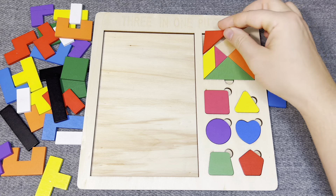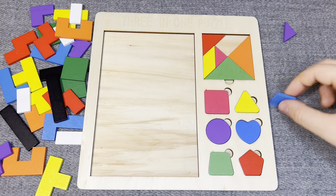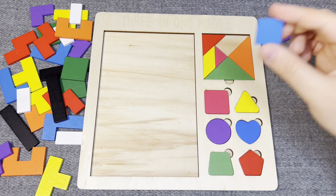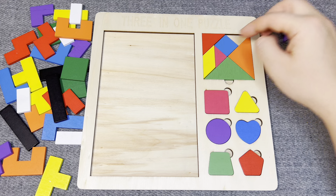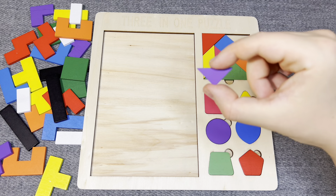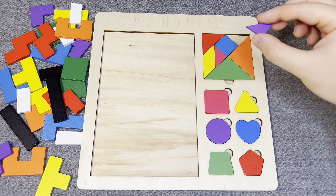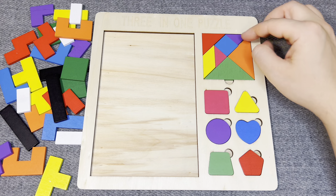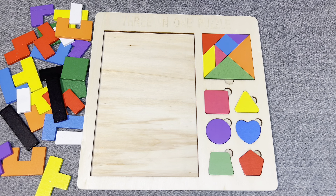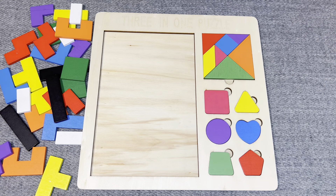This is red triangle. Oh, nice! This is blue square. Great! And last one — this is pink triangle. Nice! Well done!